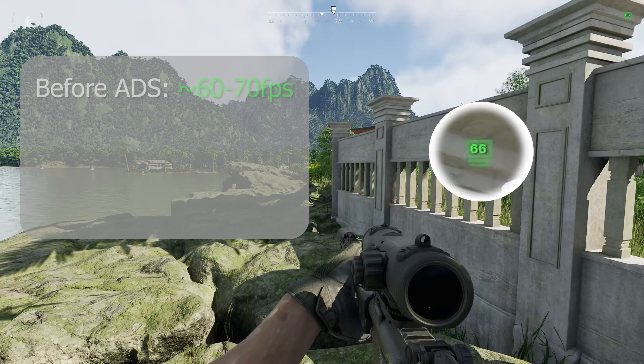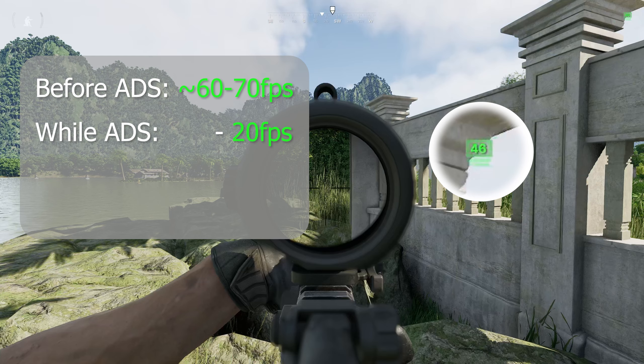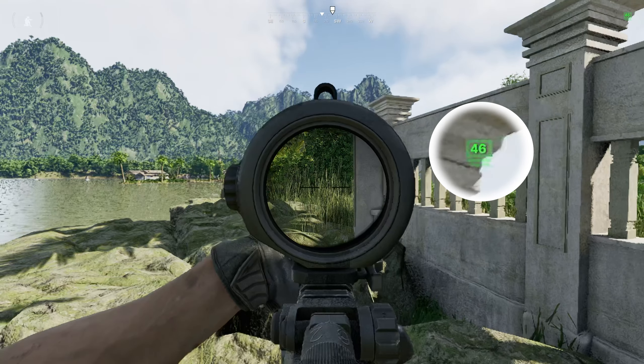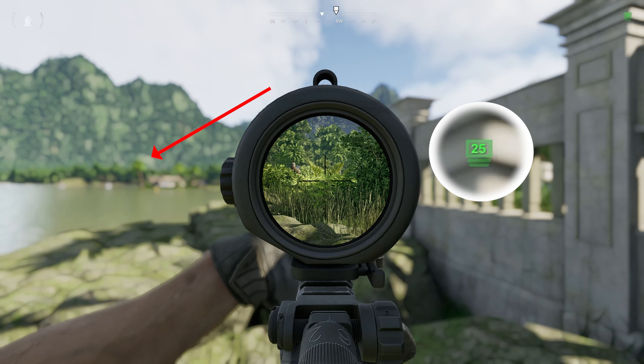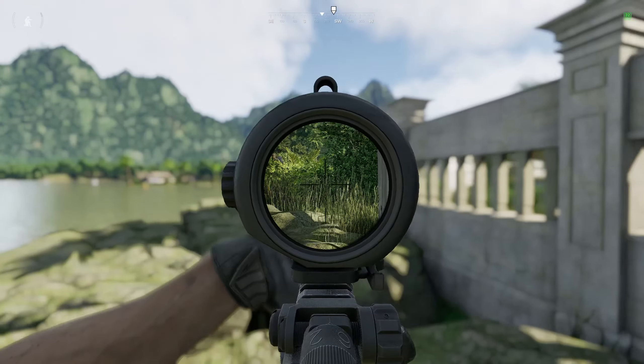Right before I ADS, I got a consistent 60 to 70 FPS, sometimes upwards of 80. But the moment that I zoom in, it drops by at least 20-25 frames, and then when the blur effect happens, I lose another 20-plus frames. Performance is still pretty bad.